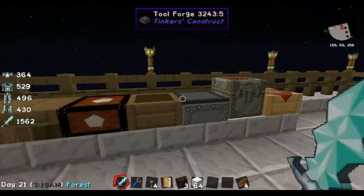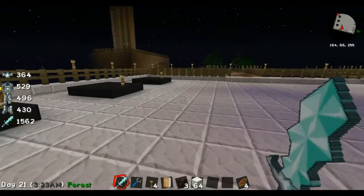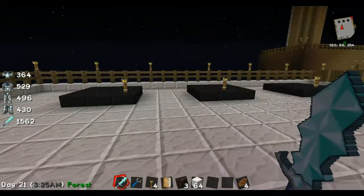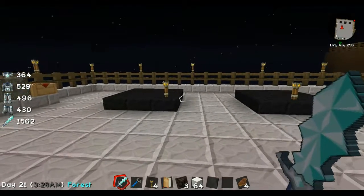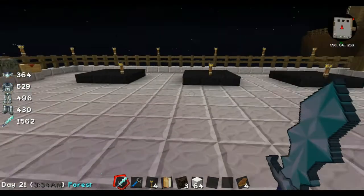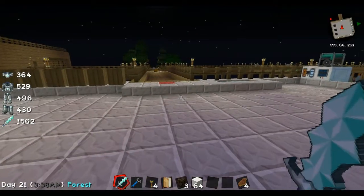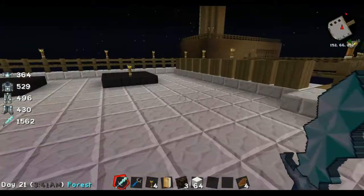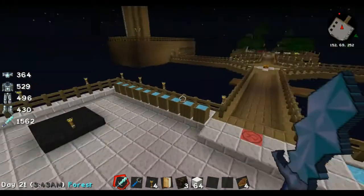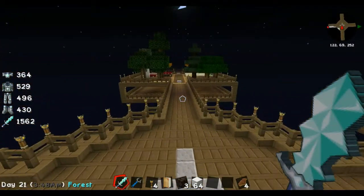I love the little half tables — I think they're so cute. My next plan: hopefully next time you see me I will have three smeltery trees. I don't know if I'll have them automated or anything, but I will have at least one of them functioning, even if I had to hand-feed it.